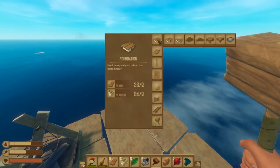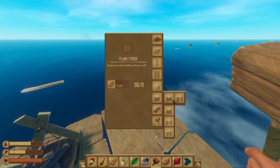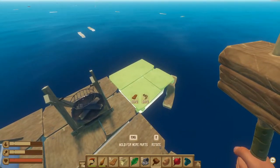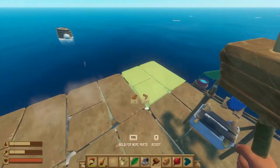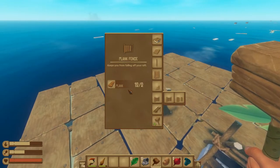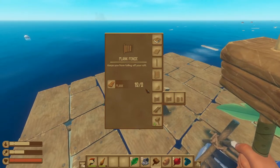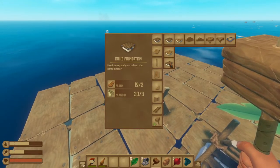You have the option of building foundation blocks, second-story flooring, walls, pillars, or gates if you want to make a fenced yard. When looking at where you want to place your item, it tells you the materials needed. Left-clicking allows you to select where you want to place new foundation blocks, building your raft as large or small as you want. One key thing: whenever you chop something down with an axe, you're only refunded half of the material cost, rounded down for odd numbers.